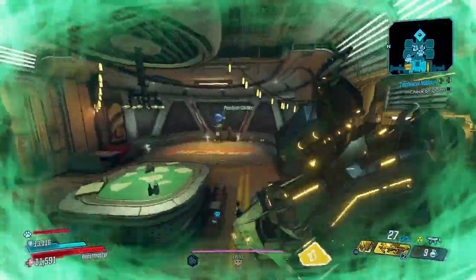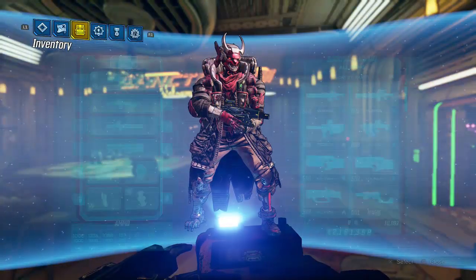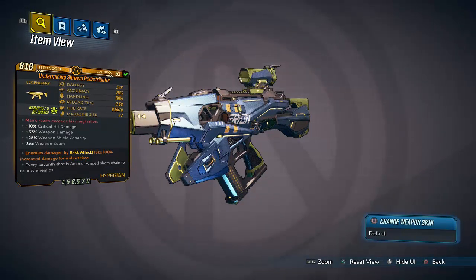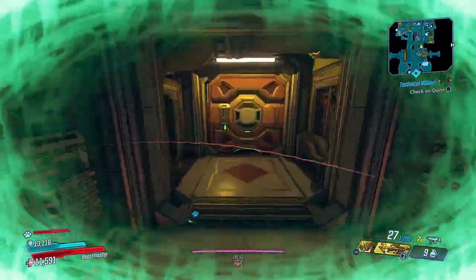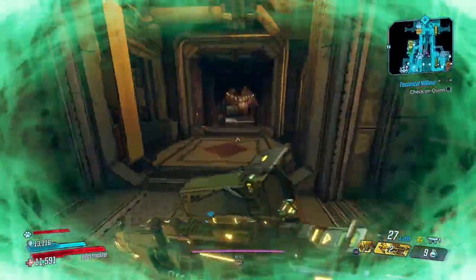All right guys, we're back at Sanctuary, just got done running through the trials showing off the gun. Let me go ahead and show off its stats: damage of 522, 75 accuracy, 66 handling, 2.6 second reload time, fire rate of 9.5, magazine size of 27 which is a little on the low side, 10 critical hit damage, 33 percent weapon damage, and 25 shield capacity. The anointment is enemies damaged by Irradiate take 100 percent increased damage for a short time — that's a pretty solid anointment overall. The gameplay shows it doing pretty well putting in some solid work.